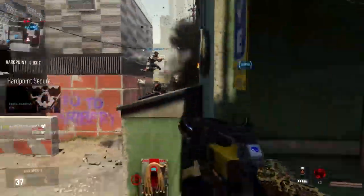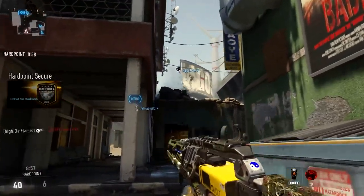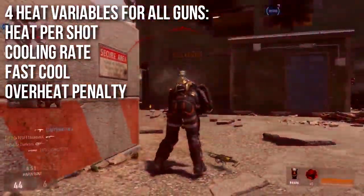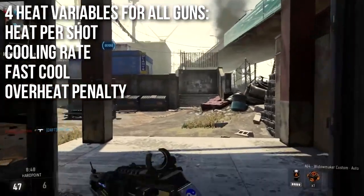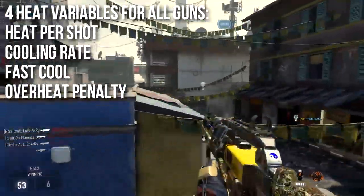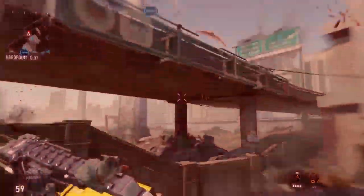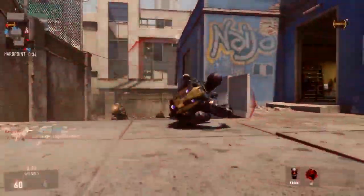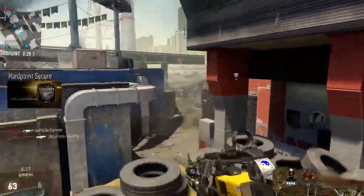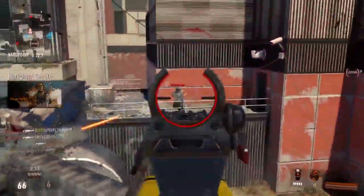Each and every energy weapon in Advanced Warfare has four variables for heat. Heat is kind of like your ammo or reload. There is heat per shot — how much you gain per shot. Something like the EPM3, which shoots a little slower, is going to gain more per shot than the EM1, which shoots at absolute maximum speed. There's a cooling rate — how fast it cools off when you're not shooting. You can actually hit a button to do a fast cool, opening it up to let it cool off fast, which is much faster than the overheat penalty where holding the trigger until the weapon overheats causes a slower full dissipation.